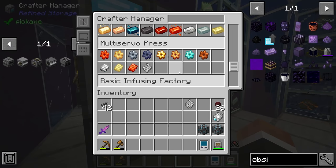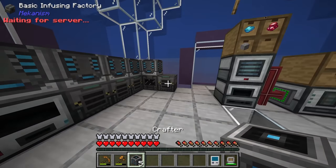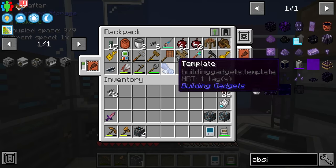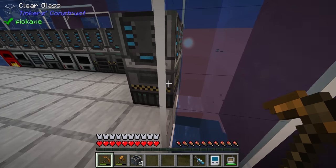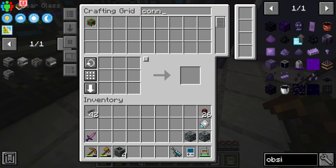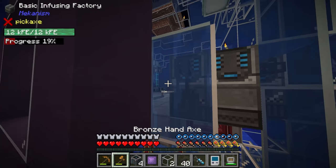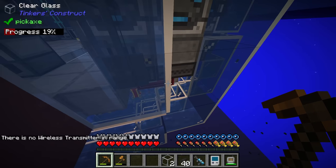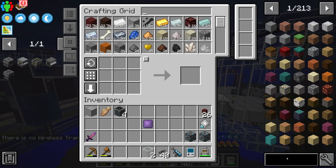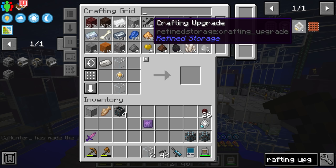Once the crafters are done, we can drop one on top of the metallurgic infuser and rotate it down using the wrench. We'll get another exporter onto the back and connect it to the Xnet system. So not too long later, I've added an exporter and Xnet connector to this metallurgic infuser and set all the configs up in the Xnet controller. All we have to do now is tell the exporter to export enriched obsidian, and once we get in range of our wireless access point, we can add a crafting upgrade to tell the exporter to auto-craft refined obsidian to fill the metallurgic infuser whenever it doesn't have any.